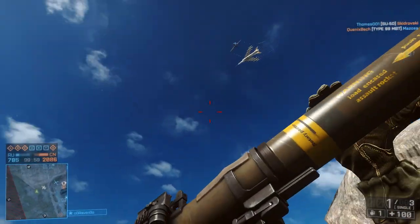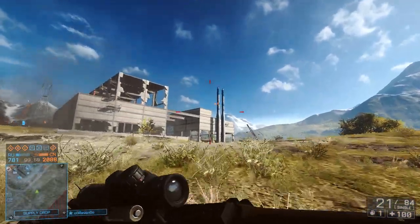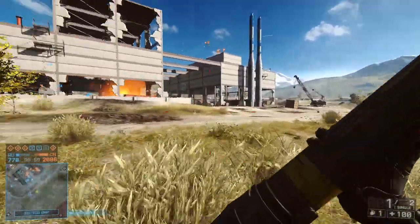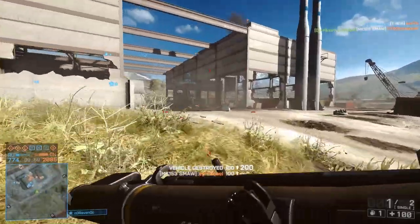Finally, we've got a clip sent in from Hysound. He's playing on Golmud Railway looking to take out a vehicle in the distance. The attack helicopter is spotted and he goes for a shot. Unfortunately he hits a little bit too low, but nonetheless there is another enemy to save the day and catch his S'more for him. A really lucky clip but fantastic to see.